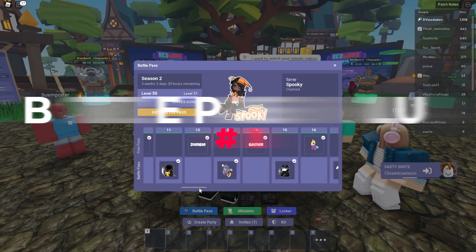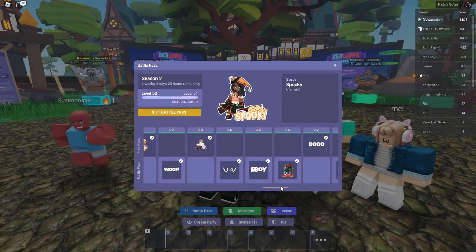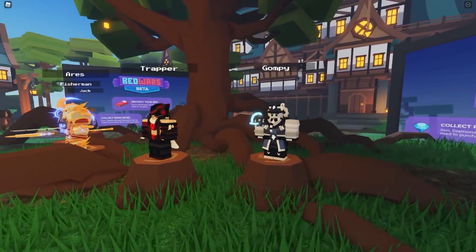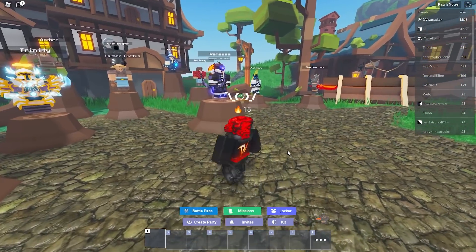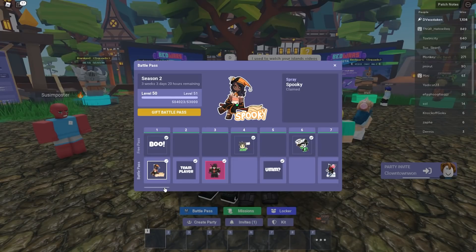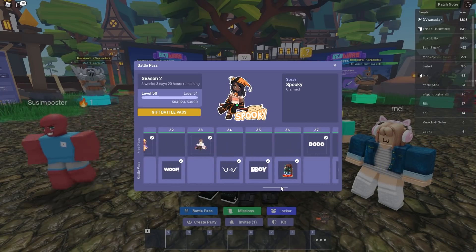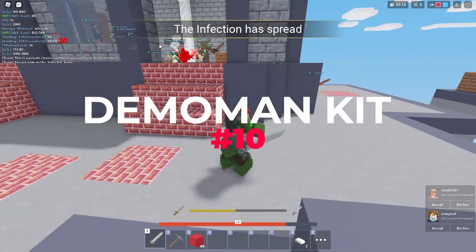Number 11 is more content for the battle pass, especially season two. As of this video, there's not much content to justify buying it. Season one was way more jam-packed with content and kits. Season two has been kind of light. If they added weapon skins and more wearable items for your character rather than sprays or status titles, I think a lot more players would be interested.